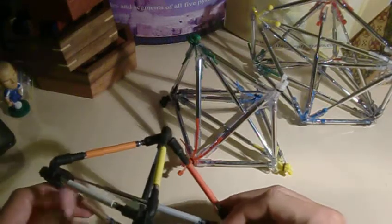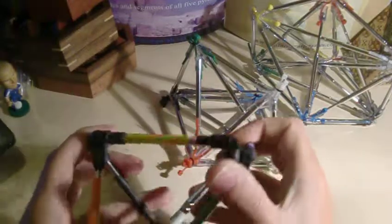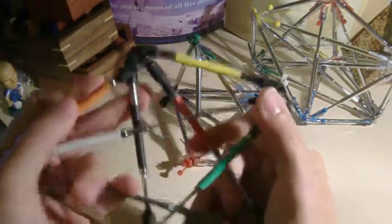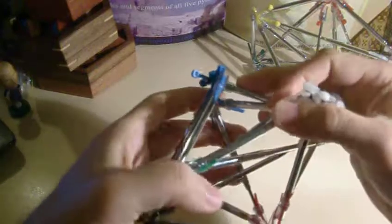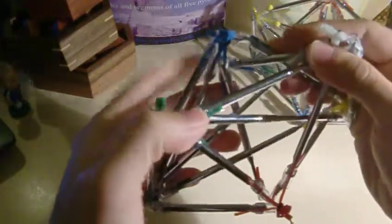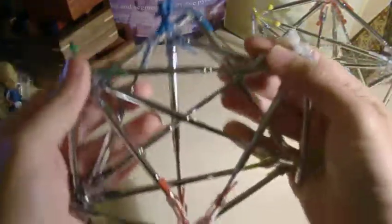This is regarding the 6-dimensional puzzle. First there was a K5, the 4-dimensional Kronos. Then we had the other one, which is also corresponding to the K6, as you can see.